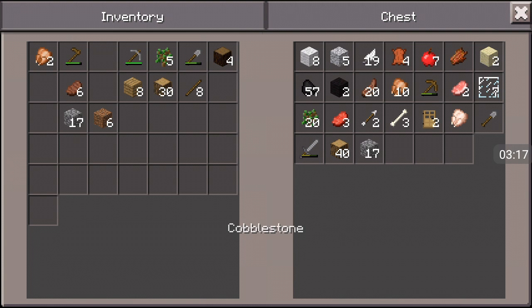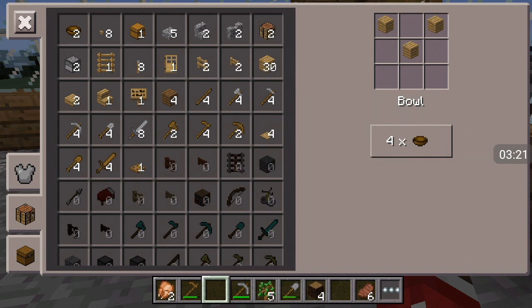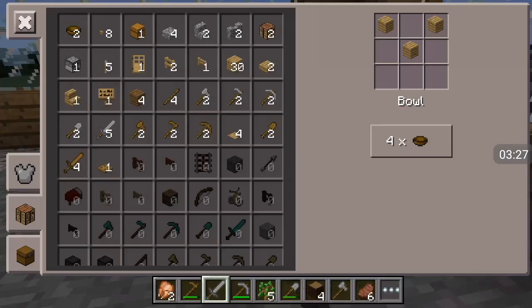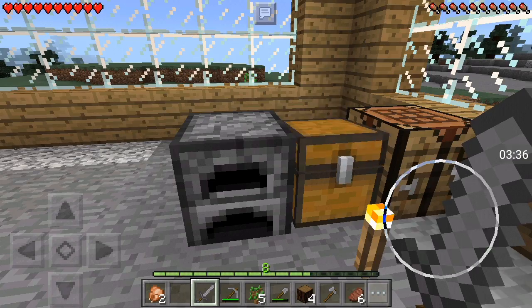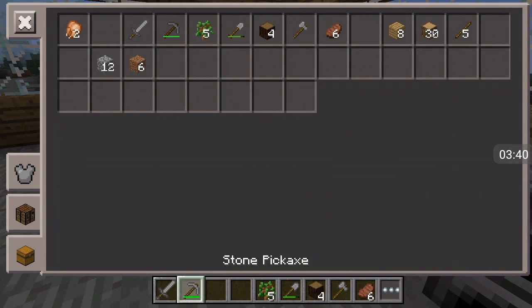We'll use some wood and cobblestone. Let's craft ourselves a sword and an axe. Did I need to dump out anything? Just the hoe. And then we will organize our inventory real quick and then go ahead and start the journey.